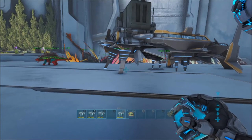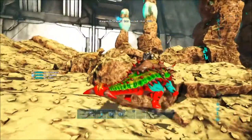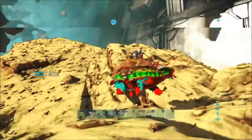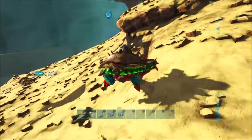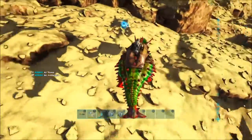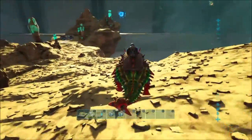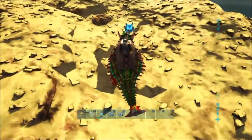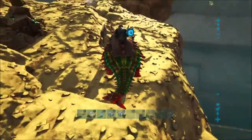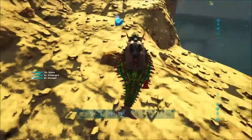Where you can get ambergris is in the space biome. In Genesis 2, the space is in between the two maps at around longitude 50. You want to fly through there — you don't want to go all the way down to the ground. You can see what they look like as I fly my bird through. I put it in the fridge right away so when I get home it will still be good.